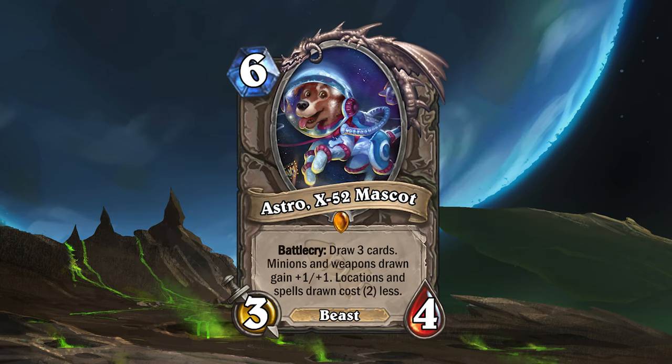This expansion also introduces the ultimate support card, Astro! Astro is the mascot of the X-52 Expedition, and he's a real good boy. Astro is a 6 mana 3-4 beast that will draw 3 cards, then give minions and weapons drawn +1/+1, and reduce the cost of any spells and locations drawn by 2.